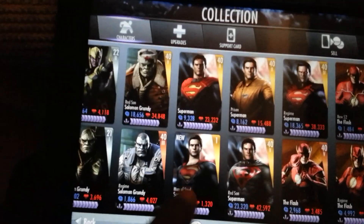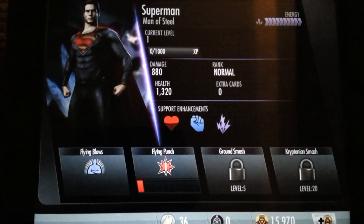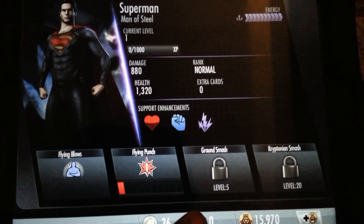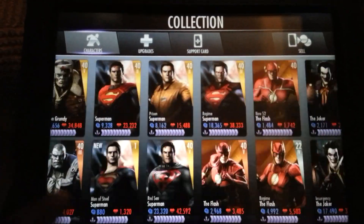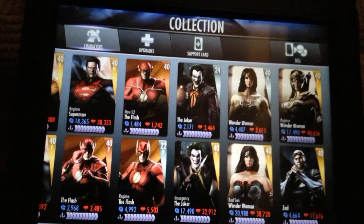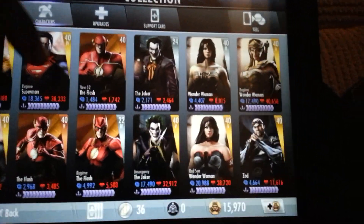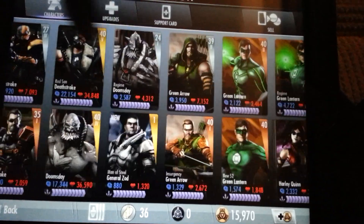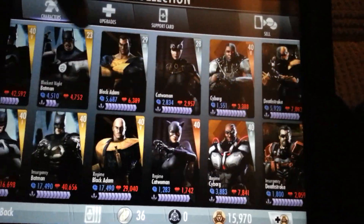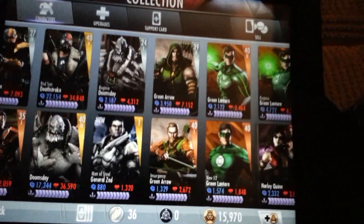There's Superman — his second move at level five is the Ground Smash. Let me come out of that and go to Zod... where's Zod? Maybe he's under G for General. Ah, there we go — yes, General Zod.